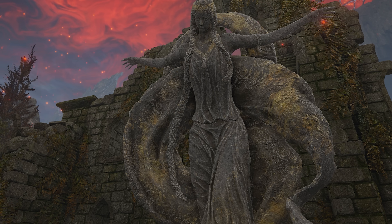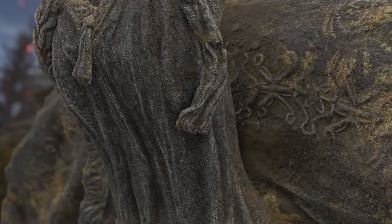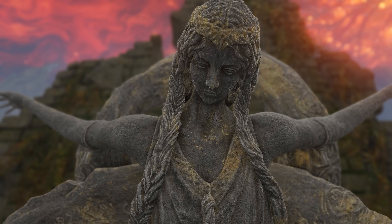We know these very well. She has two braids, one of which is much longer than the other, and now we know the reason why — she gave it as an offering to the grandmother at Shaman Village. She has two armbands, she's in this hanging, sacrificial pose. We're very familiar with this image.